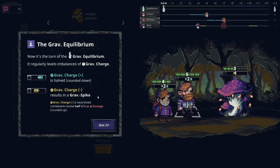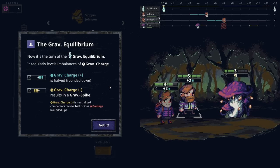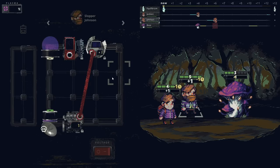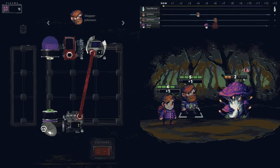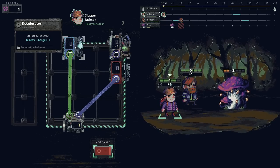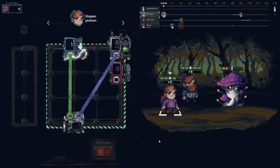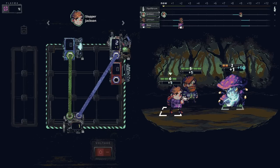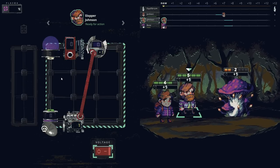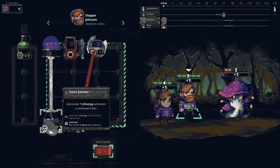Grav Charge Plus is halved, and Grav Charge Minus results in a Grav Spike. So your bonus is halved rounded down, and if you have negative, you will take damage. It gets neutralized and goes back to zero. So you're going to do another Grav Charge, another fire — we don't even need to do the fire. I might as well generate a potion. We're going to be generating extra plasma.